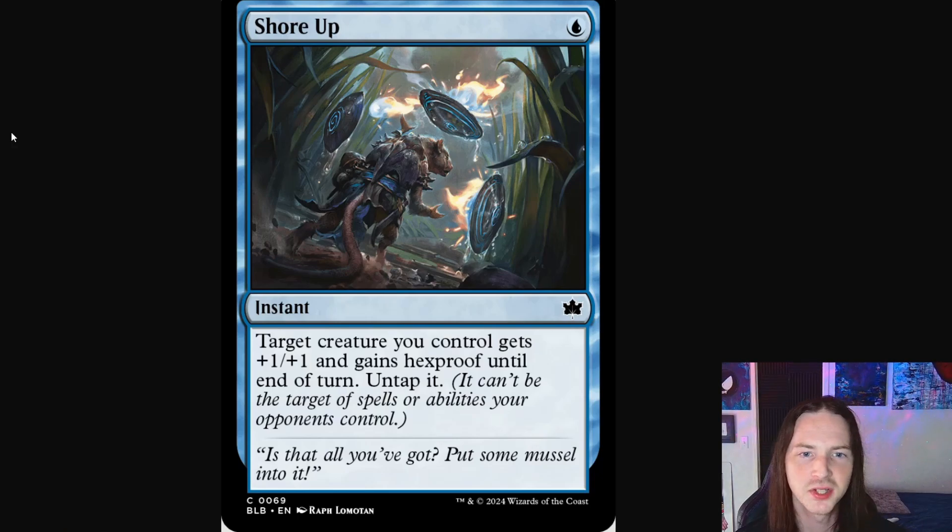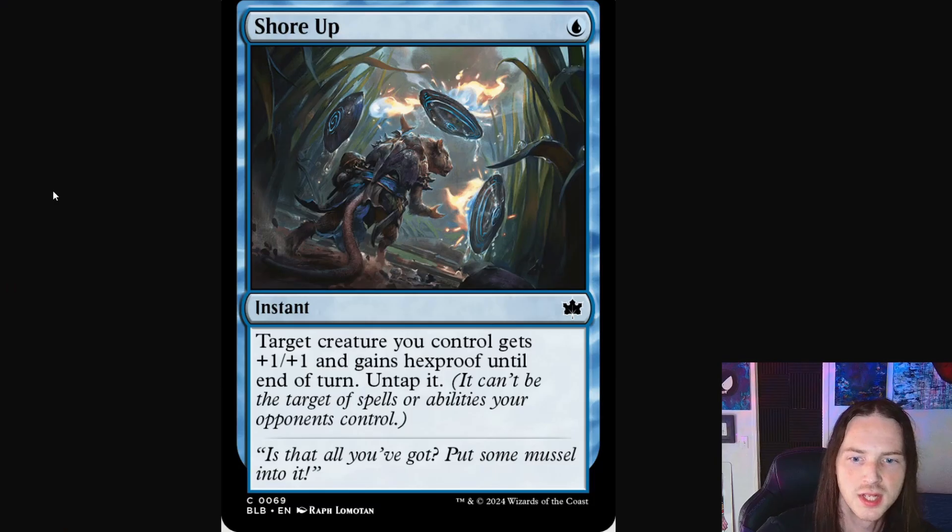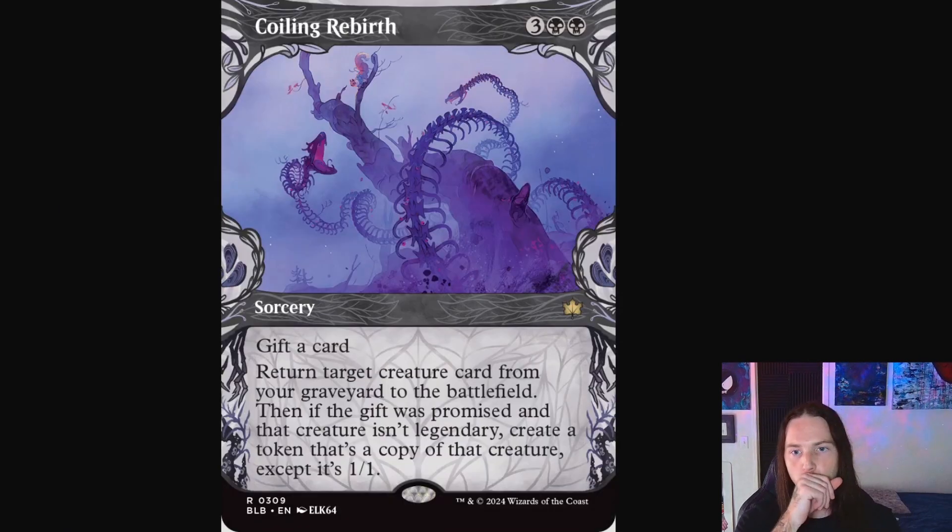Shore Up is next — a returning card with new artwork. I love the art here: the tiny little rat is basically shoring up and defending against a larger incoming, looks to be a flame attack. He's definitely doing his best to stop it, and I think he's using clamshells carved with runic writing to defend against the oncoming wave of water and flame.